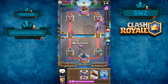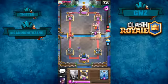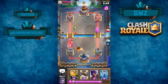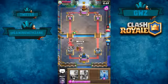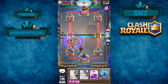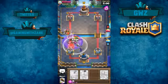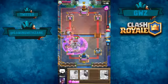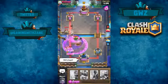We're going to rage the witch and hopefully take the tower. Putting down a musketeer, putting down a log - that's going to hurt the witch a lot. We're trying to do a lot of damage, putting down a graveyard and then a zap. That zap's going to do some things for us, but it looks like the tower is going down. Well played right there.